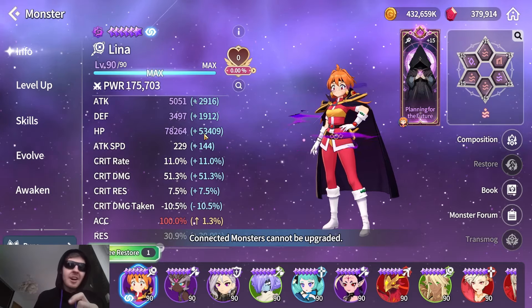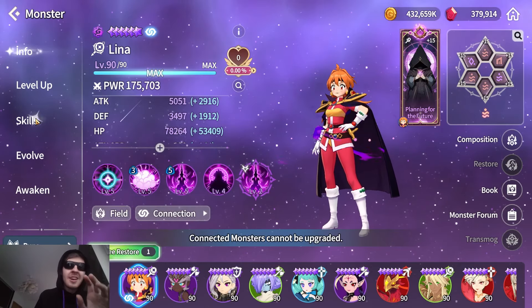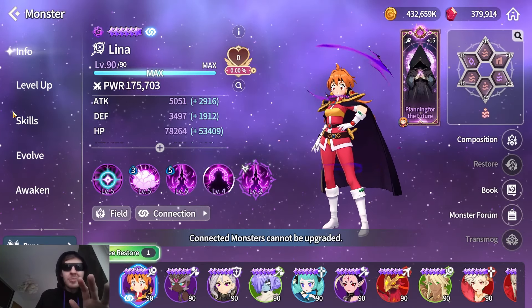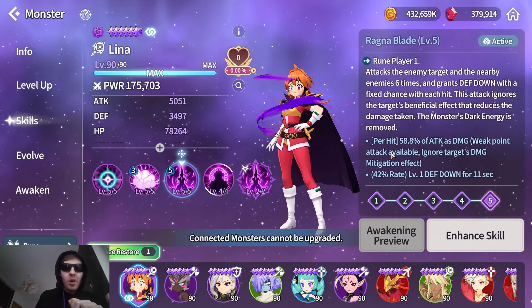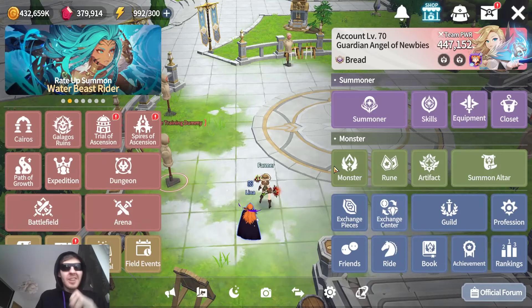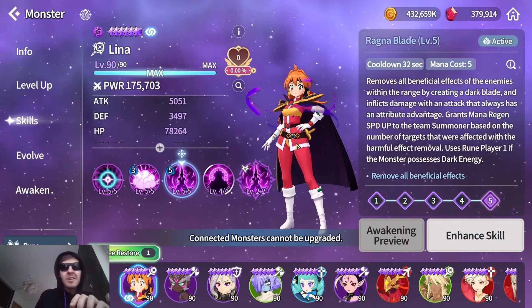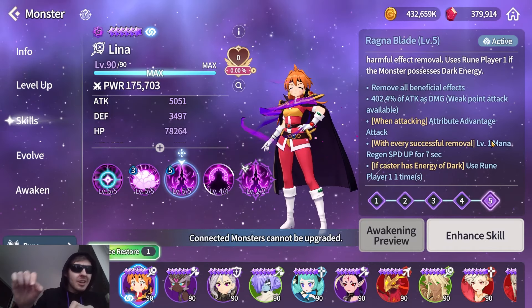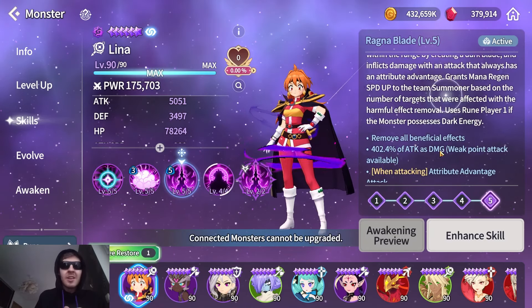Using the same set, I do have her quite tanky. I don't want to go full DPS because yes, she does have sustain with the enduring immunity, but I also want to spam her skill a lot to get a lot of strips, a lot of mana regen, and hopefully even defense breaks. My main goal will be to spam her skill 2 manually. For every unit that you strip, you actually get a level of mana regen — it's not just a total of one.